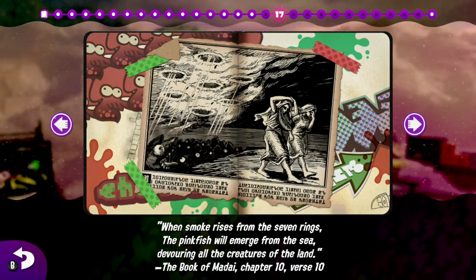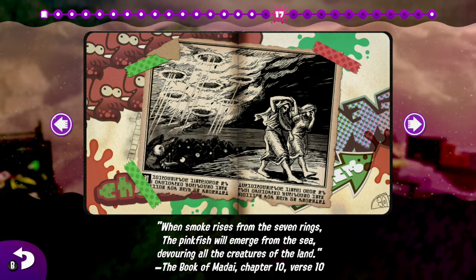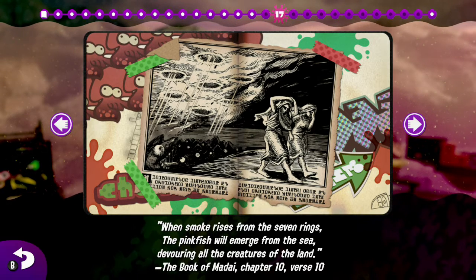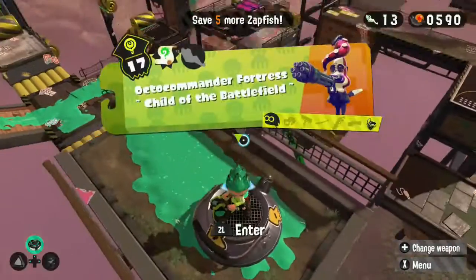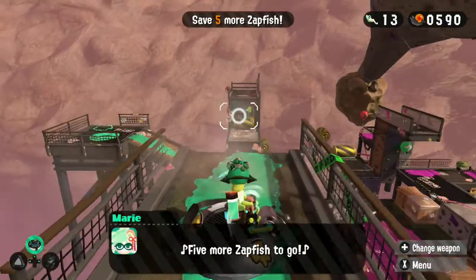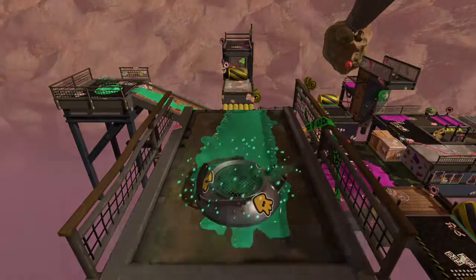The scroll reads: 'When smoke rises from the seven rings, the pink fish will emerge from the sea, devouring all the creatures of the land.' The Book of Malady, chapter 10, verse 10. Salmonids - that's what those things are. I don't know what those holes in the sky are. I guess it's that link to match the Octo Commanders. That was number 17. Time to find the sardinium.